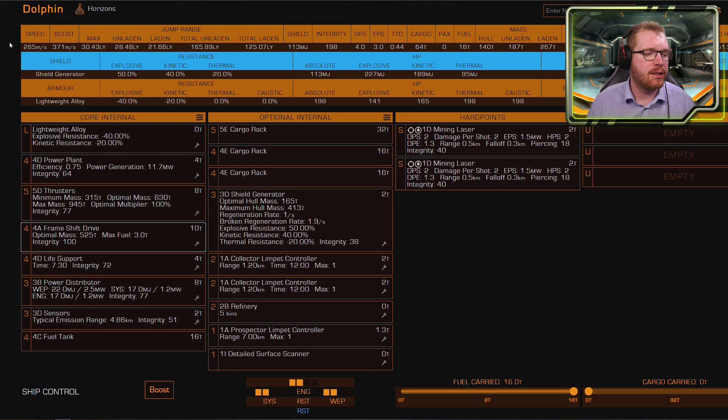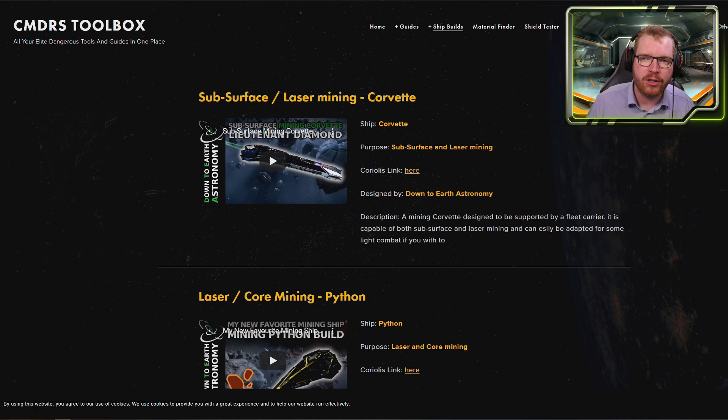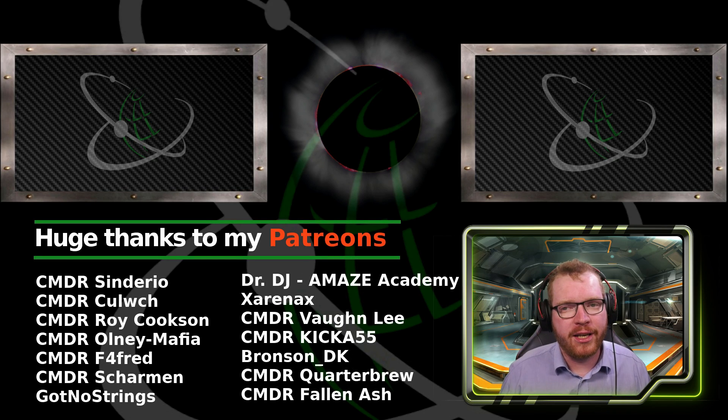In the description I'll provide a link to Coriolis — a ship-building site where you can see the whole build without having to scrub through the video — as well as a link to EDDB to find the station to build this, and the Commander's Toolbox for other guides and ship builds. If you liked this video, I'd love it if you'd subscribe to the channel and give it a like. Thanks a lot for watching, and until next time, I'll see you guys in space.